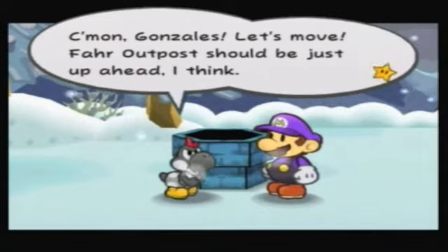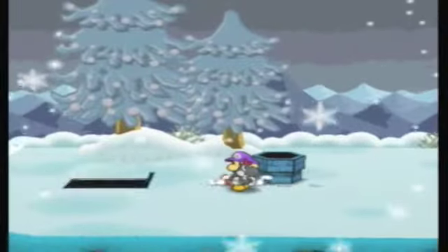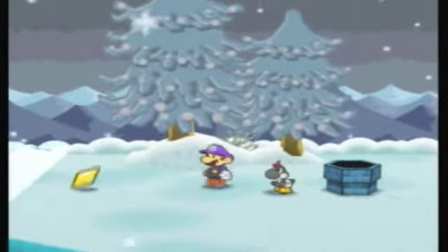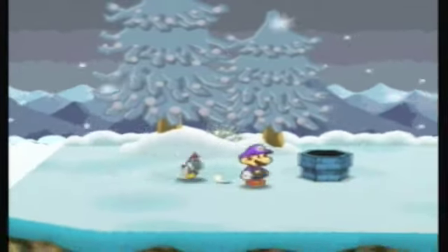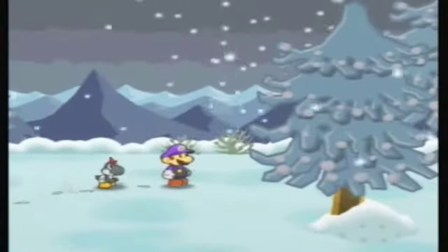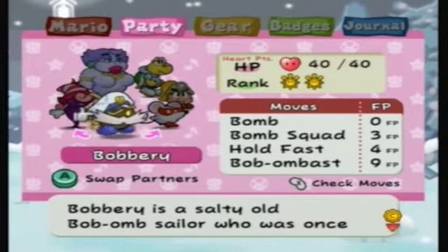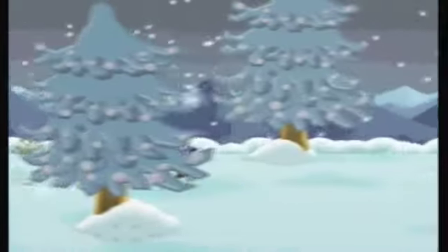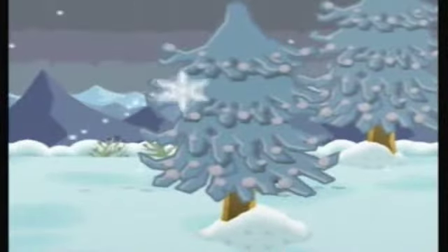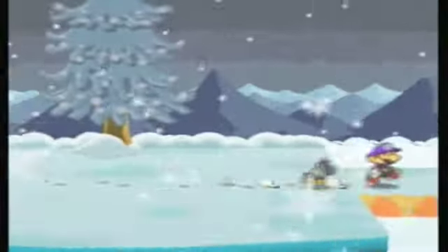It is stupid cold out here. Come on Gonzales, let's move — far outpost should be just up ahead. There's a star piece over here. Alright, we got the star piece. Kind of a cool area — we've got snow, got all this cool cold stuff. I love snow, I love the winter season. We're also going to get a few new enemies.